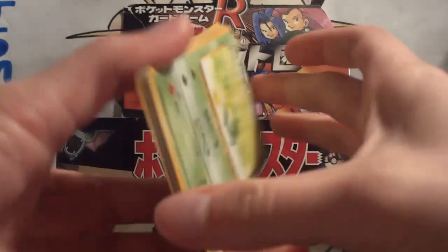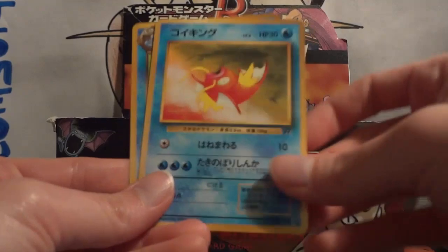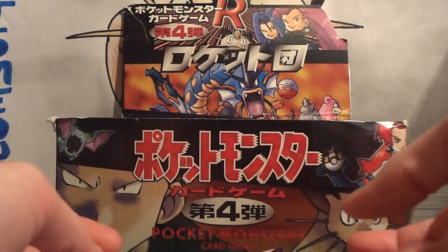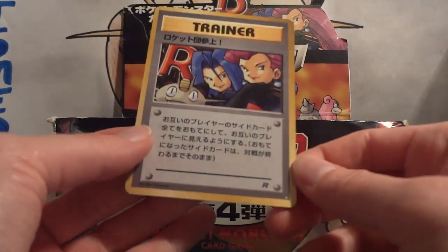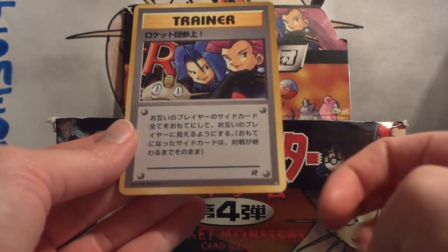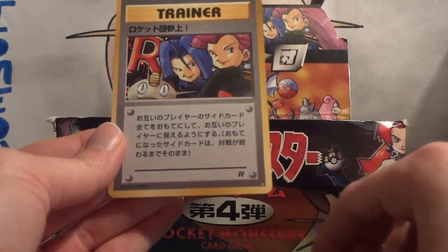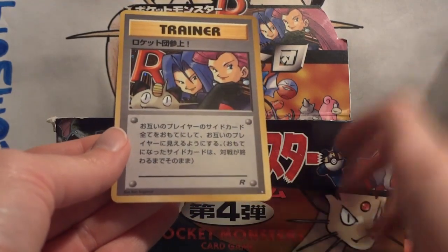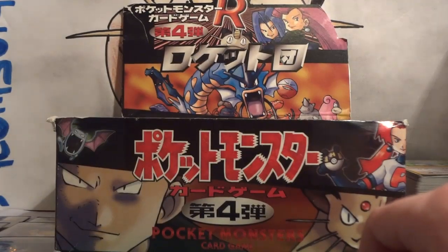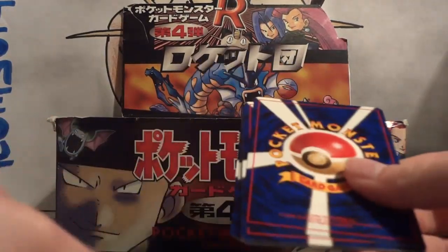It'd be nice if they were Dark Charizard and Dark Blastoise, just sayin'. Pack 10: Oddish, Porygon, Challenge!, Dark Persian, Voltorb, Golduck, Meowth, Magikarp, and Dark Wartortle. My holo — this is cool. This is like the ultra rare in this set, put at the very end of the set. It's got a white star rather than a regular holo star. On Bulbapedia, that's classified as a harder-to-pull card. This is the second one I've pulled — actually an awesome pull!